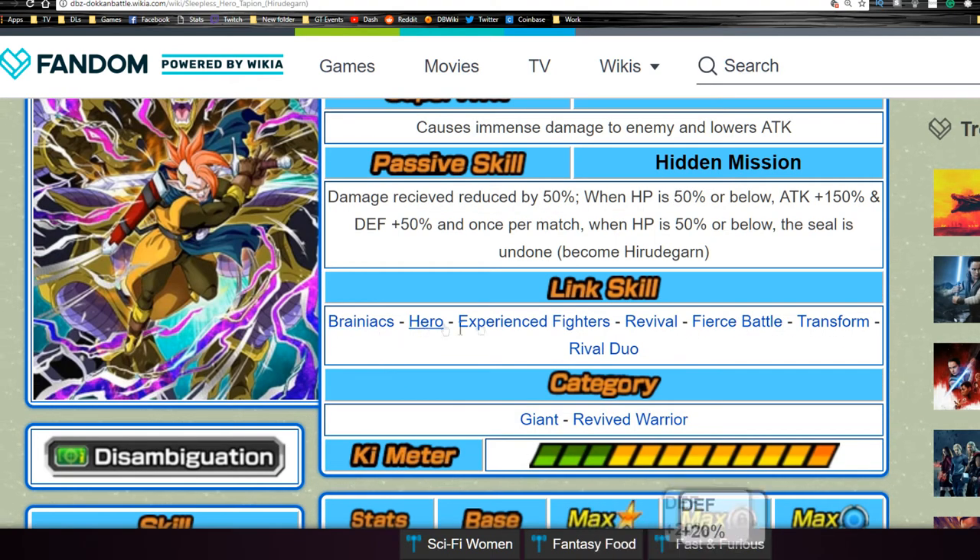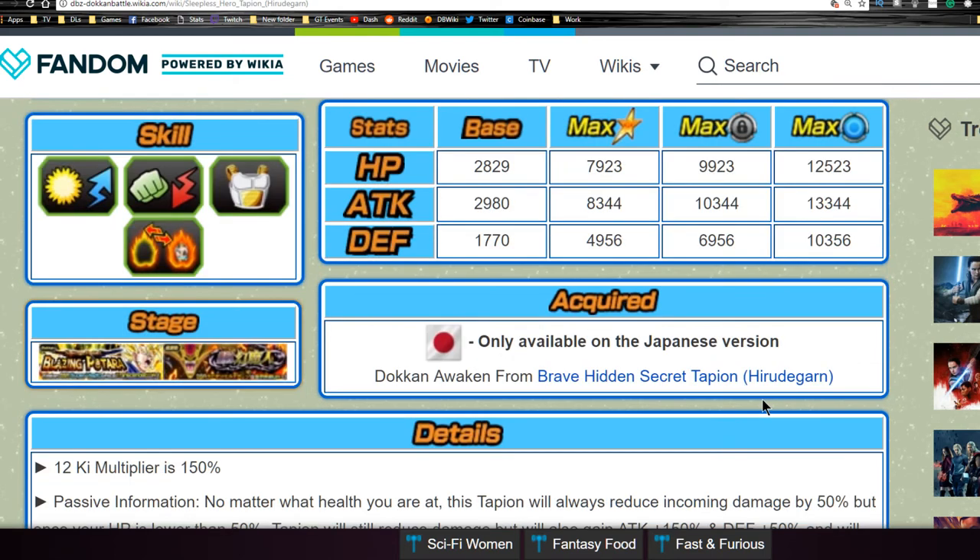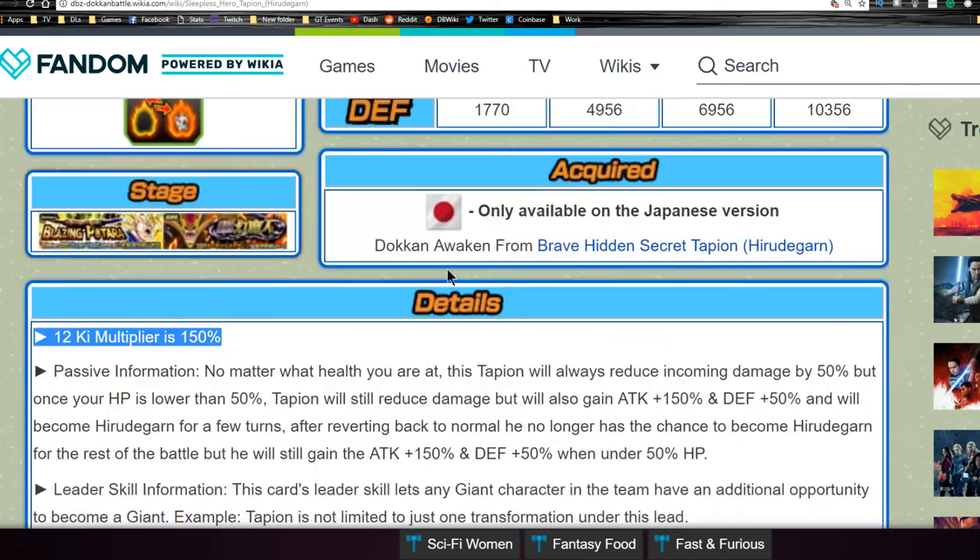His link skills are Brainiacs, Hero, Experienced Fighters, Revival, Fierce Battle, Transform, and Rival Duo — the same exact link skill set as his technique counterpart except he has Transform. He's part of the Giant and Revived Warrior categories. His max stats are HP of 7,900, attack of 8,300, and defense of almost 5,000. Base dupe system: HP almost 10,000, attack 10,300, defense almost 7,000. Max system: HP 12,005, attack 13,003, defense 10,003. His 12-key multiplier is 150% and he deals immense damage.